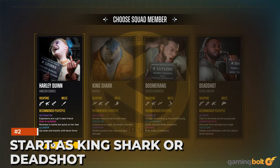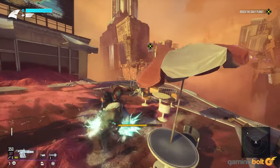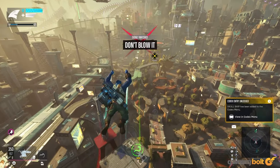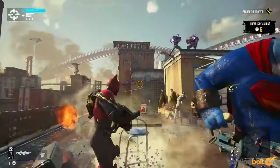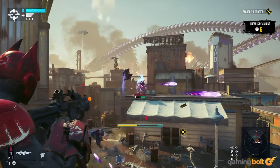Start as King Shark or Deadshot. The game will teach each character's traversal skills, but you won't understand which suits your playstyle without extensive play. So from the outset, choose King Shark or Deadshot. They each have relatively easy traversal skills, which are also great for getting across the world quickly.